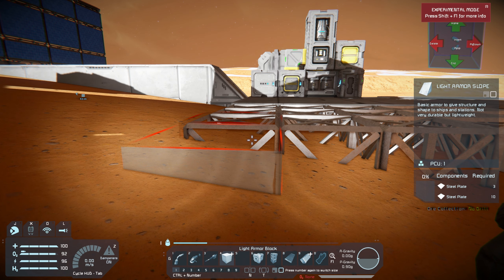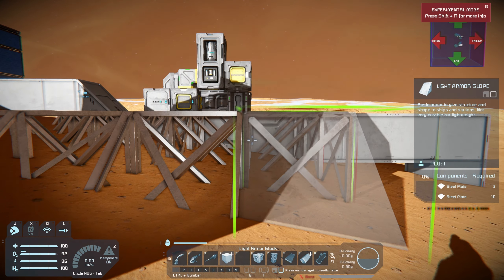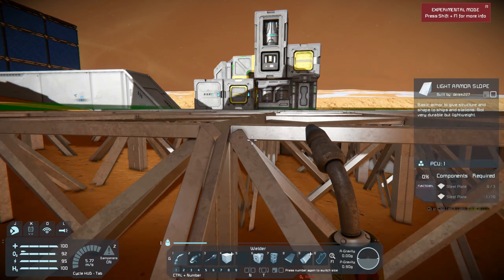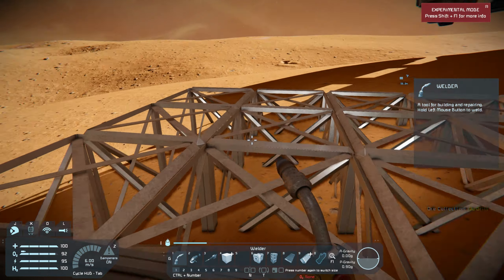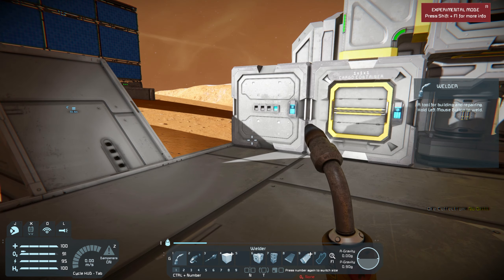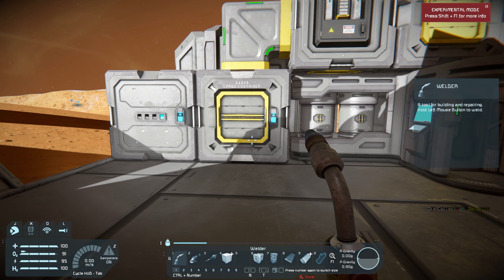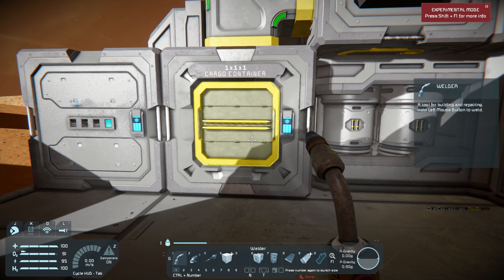Let's see — armor slope. There we go, I think that'll work out pretty nice. I'm not going to bother filling those out because we'll probably remove at least some of them later. I'll turn the volume down on the sound so hopefully it's a little easier for you guys to hear me, especially when I'm doing stuff like welding.